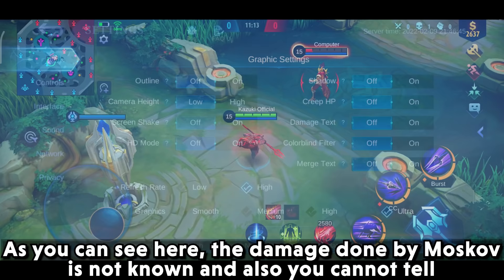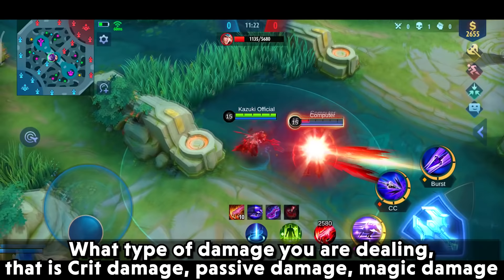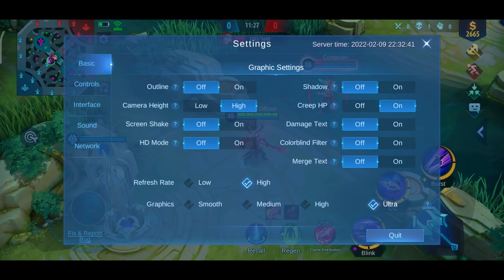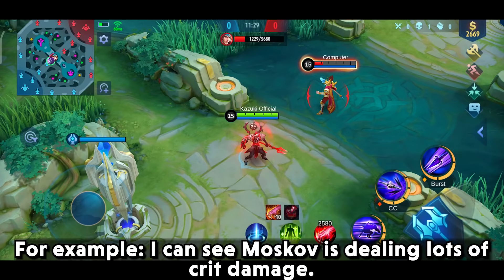The next setting is the Damage Text feature, which you can turn on in the settings. As you can see, the damage done by Moskov is not shown and you cannot tell what type of damage you are dealing — whether it's crit damage, passive damage, magic damage, and so on. Turning this setting on will let you know the amount of damage your hero is dealing and the type of damage.